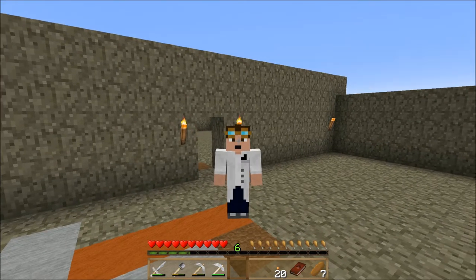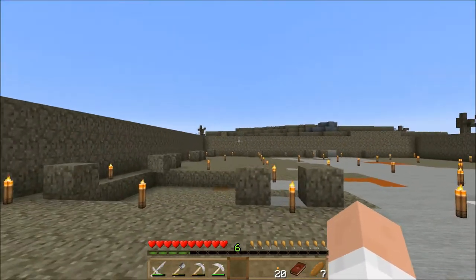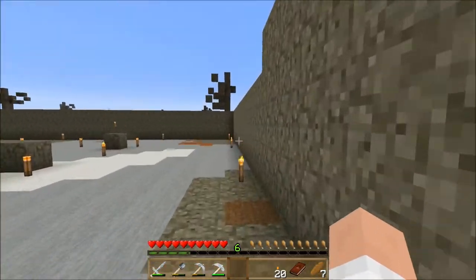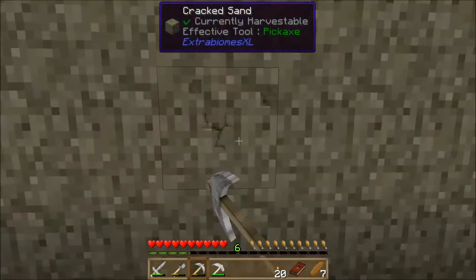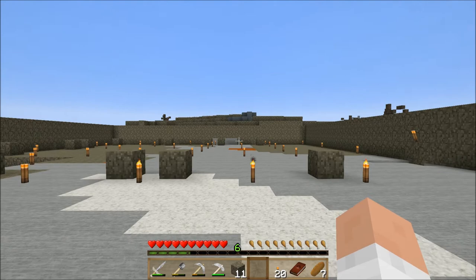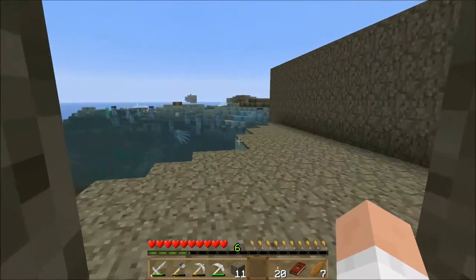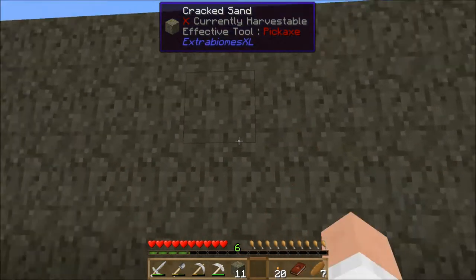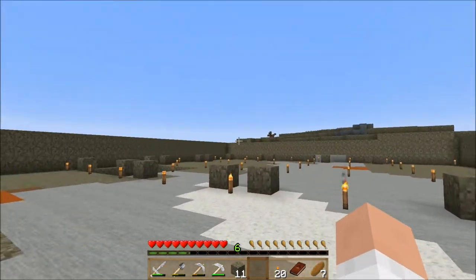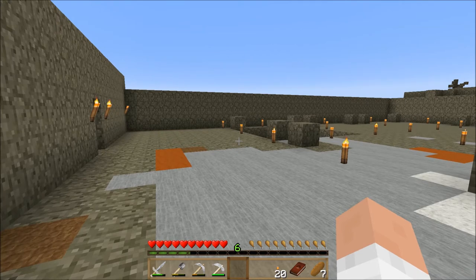Hey folks, Landstrader here. Welcome to episode two of my Regrow series. This pack is available on the Feed the Beast launcher. Between this episode and the last, I cleared out a big area all the way down to sea level. I used cracked sand for the walls for now, but eventually I'll replace that with nicer-looking material. The walls are four high. That area will be my actual house and residence area, and this big courtyard out here is where I'll do all my gardening.